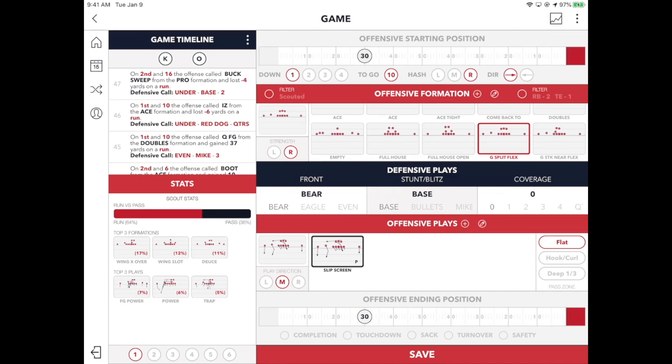As a reminder, when a call is highlighted, that means it is the call that has been selected. Here we have Eagle now selected on the defensive front. You can switch that around — it's an unlimited amount of field.